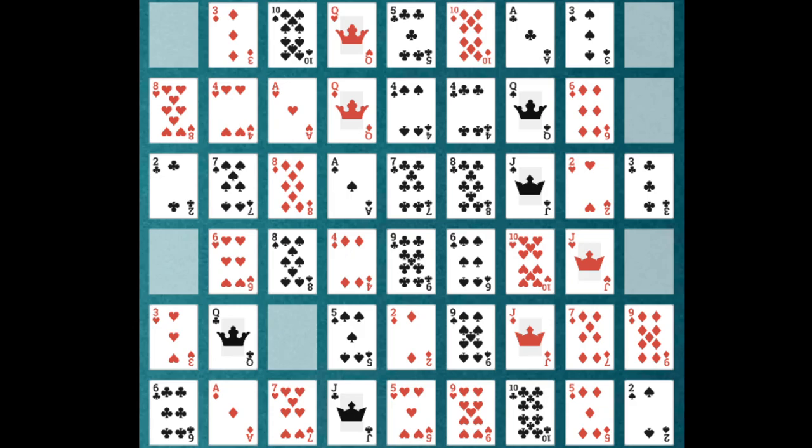In terms of playing Maze, you'll need a standard 52-card deck. All 52 cards are shuffled and laid out in a 6x9 grid — you'll have 6 rows and 9 columns.